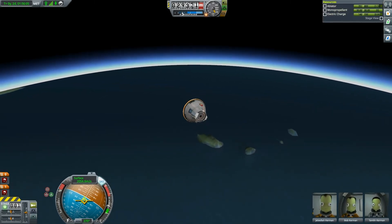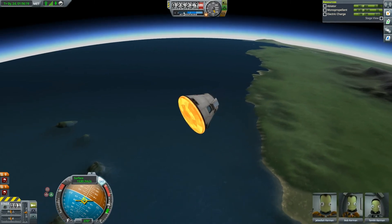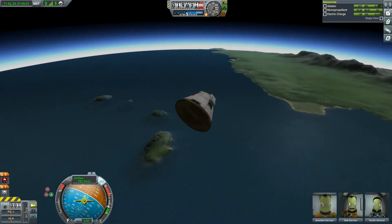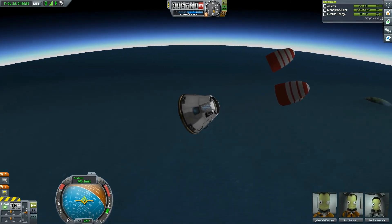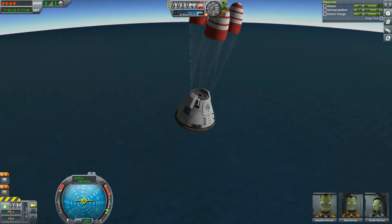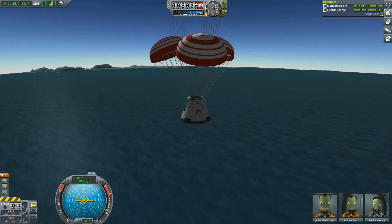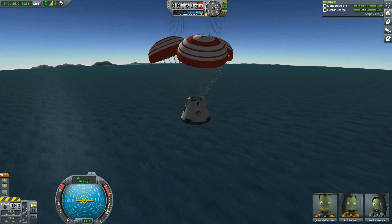Kicking it up a notch — oh, I forgot we changed sphere of influence. That's all fine and dandy. Detaching and angling the capsule to make sure the spent stage doesn't come back to hit us in the face. Oh, look — we're heading towards the KSC! This is actually the second mission where I'm flying over the Kerbal Space Center. I didn't aim it — I don't know how — but anyway, it's all good fun.